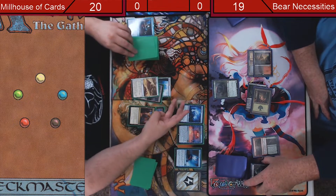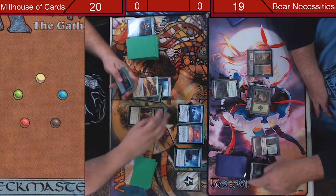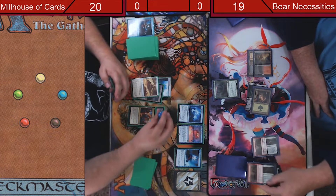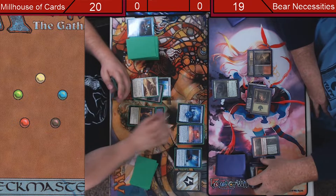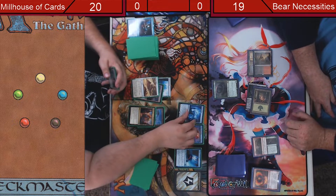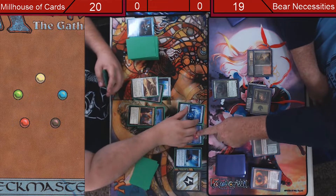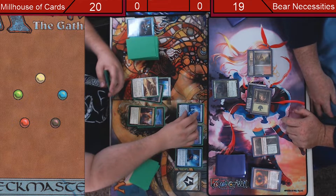I draw three cards — one, two, three. Mill six — one, two, three, four, five, six. That's at nine. Mill three plus mill six — Jesus. That's why I said I'm playing with fire.